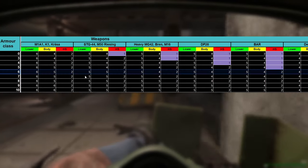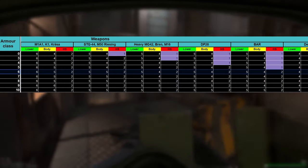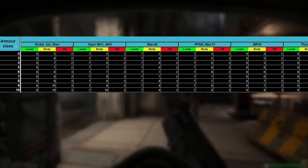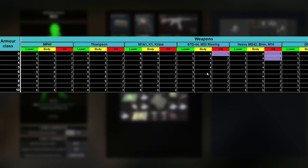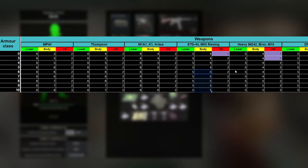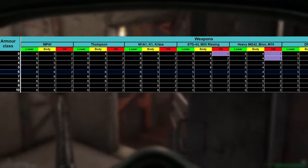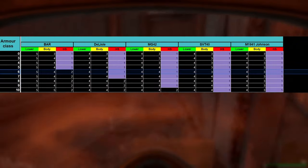Class six still protects you well, and it still takes four or five shots across the board — except of course for the higher tier weapons like the SVT40 and M1941 Johnson. For weapons like the MG42, DeLisle, Krasa, and STG44, class six armor still protects you from at least five rounds, unless the person hits you in the face. Class six is a sweet spot because it protects you very well against lower caliber ammo and still offers solid protection against higher tier weapons like the Johnson, SVT40, and MG42.